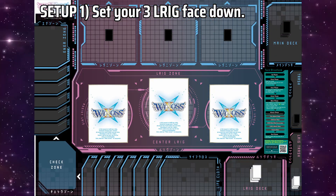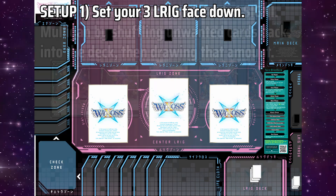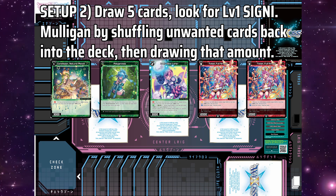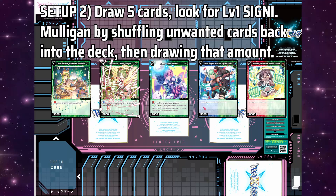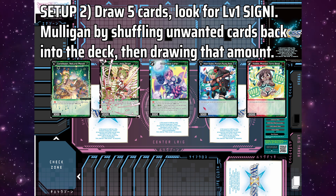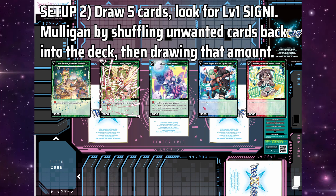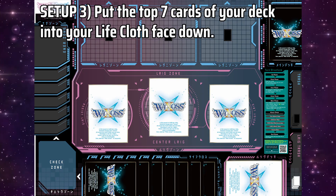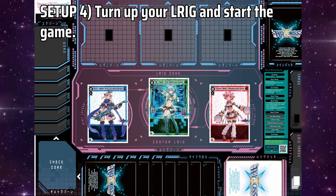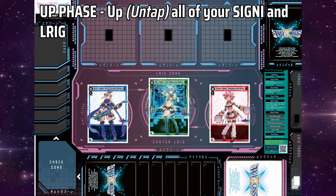A game of WeCross starts with you setting your three level zero Lurig face down, setting aside your Lurig deck, shuffling your main deck, and drawing a hand of five cards. You may mulligan once by shuffling cards you don't want into your deck, then drawing the same amount. You will want to do this, as in turn 1 you really want two level 1 Signy over everything else. Don't worry about sending back other cards — you go through your deck at a fairly brisk pace. After this, you set aside the top seven cards of your deck face down as your Life Cloth. When both players finish this, they turn their Lurig face up and decide who goes first. Your turn starts with your Up phase, where you up — what this game calls untap — all of your Signy and Lurig.